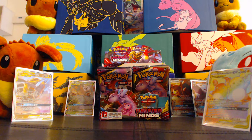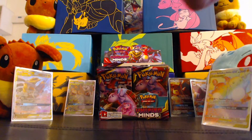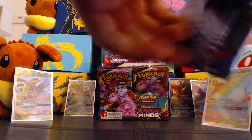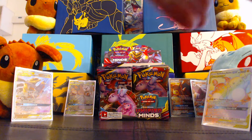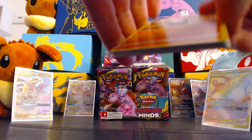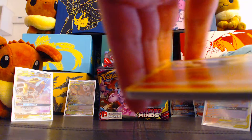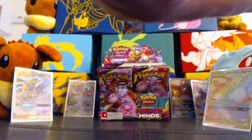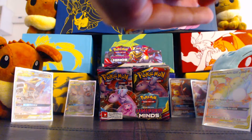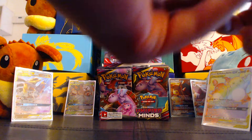Alright, this is a Garchomp and Giratina pack so let's hope it delivers the goods. We're really due for one more ultra rare, but again this set is super random and often gives more. Code card goes over there. One, two, three, four to the front. Pretty immaculate on the back card.